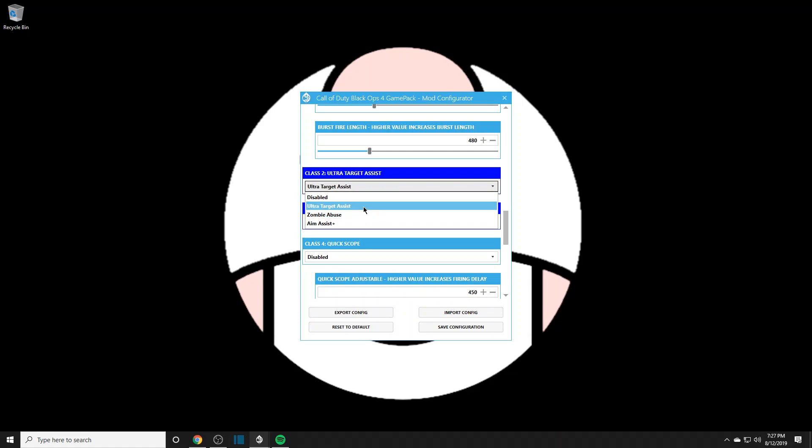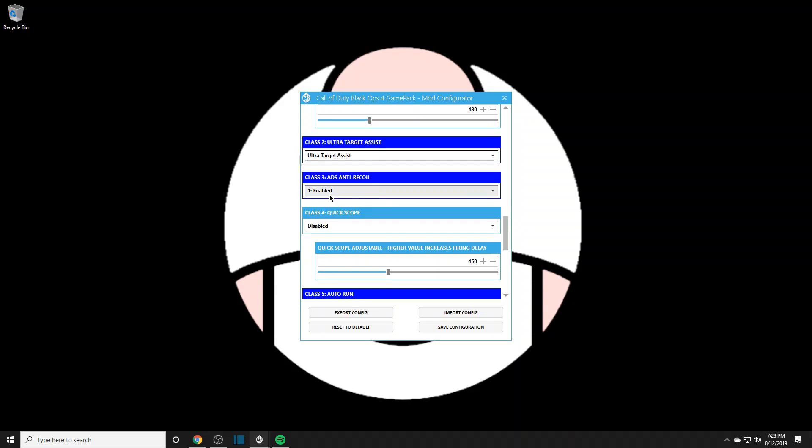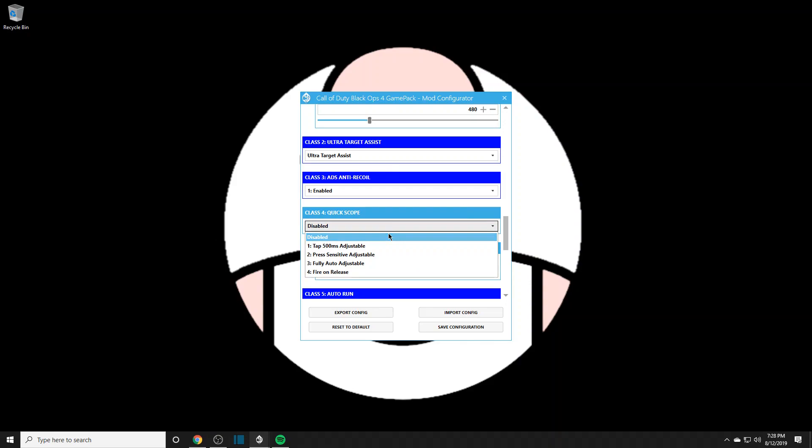I'll be fully explaining ultra target assist and aim assist plus, and which weapons are best to use and the setups for both. I'll leave ultra target assist for now. Anti-recoil — you have to enable it in order to use weapon AI. Quick scope is disabled here, but just so you know: quick scope lets you fire on release or press-sensitive tap, shortening the time for sniping. I'm not really a sniper but if that's your thing, enable one and mess around with it.